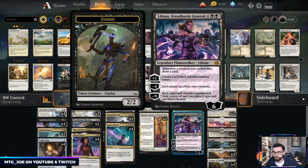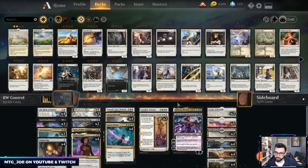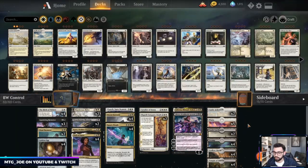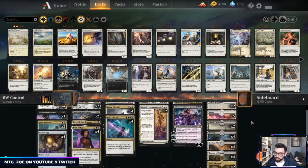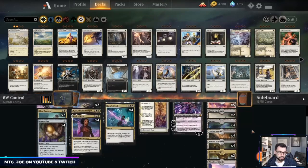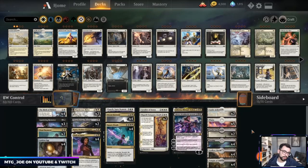Liliana — great card, another way to get around Dream Trawler and can draw cards. You win through tokens with Doom Foretold. Mana base is pretty simple: four duals, a couple Fabled Passages, two of each castle, and one Mobilized District in case we flood or get our board cleared. We've got a lot of legendary permanents so we can deal with that.